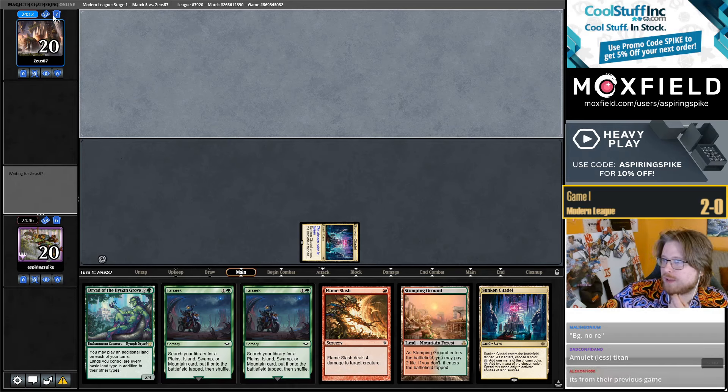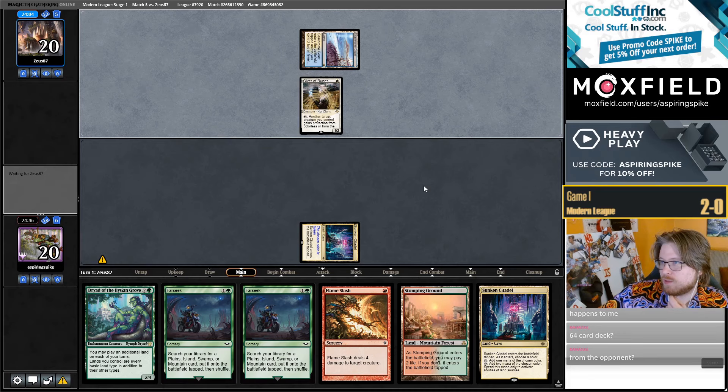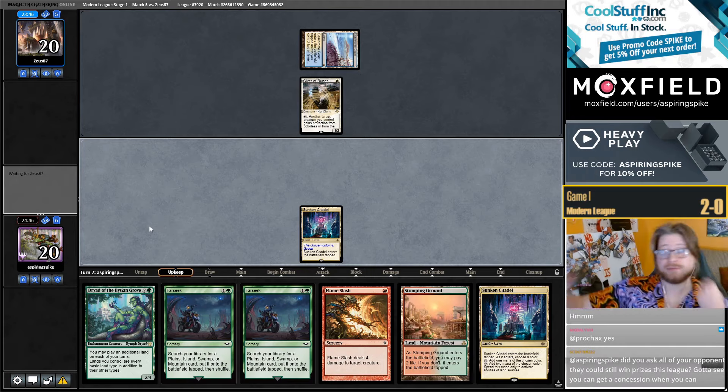They also have a 64-card deck — 64-card Seachrome Coast and Giver of Runes. Just too many good cards to play in Death and Taxes, or Hammer I guess. The upkeep stop has not left the game yet — just chillin' on my upkeep.